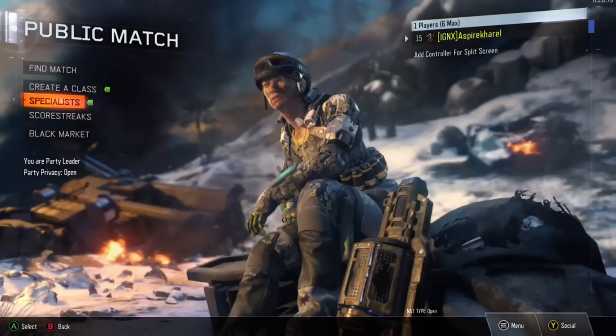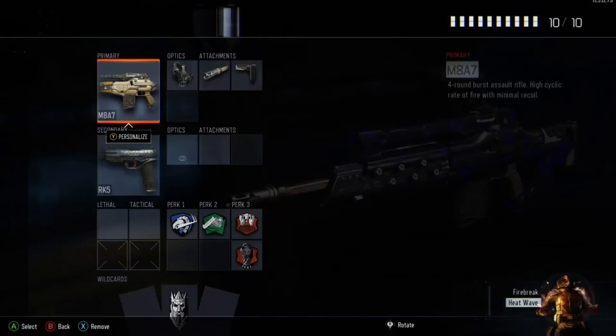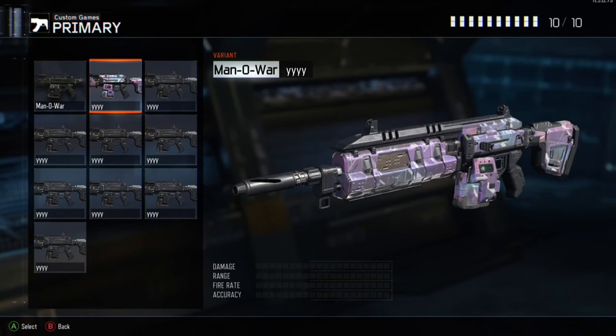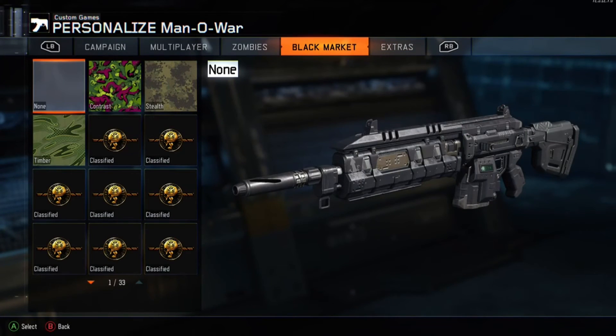Now go back and see for yourself. I don't have this gun unlocked in my loadouts, but it works in Custom Classes — it works everywhere. Click on manual and you can see the camo right there. This works on any variant you want, probably diamond camo and stuff like that too. As you can see, I clearly do not own the camo normally.